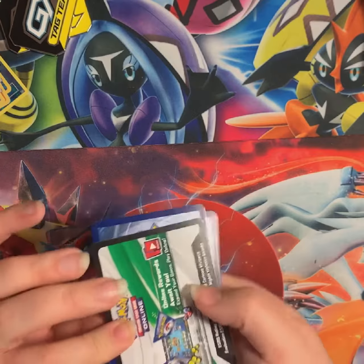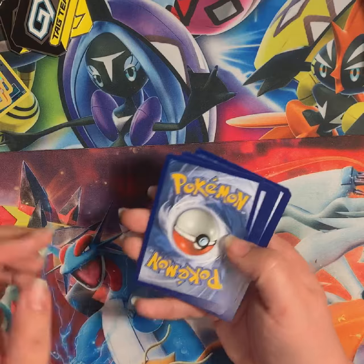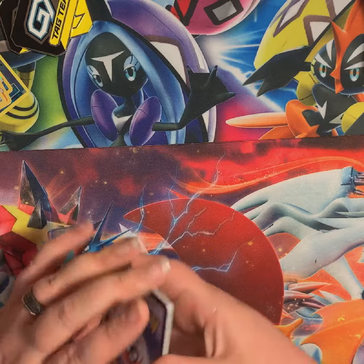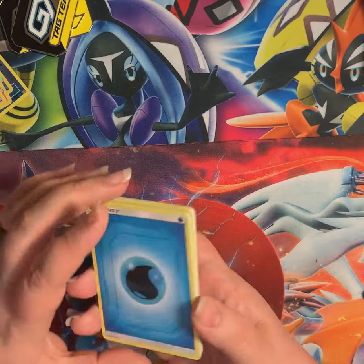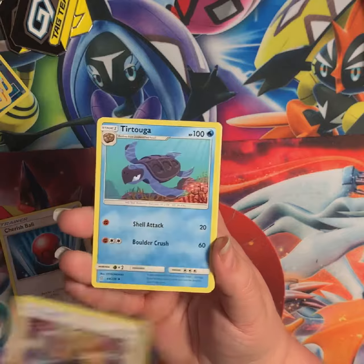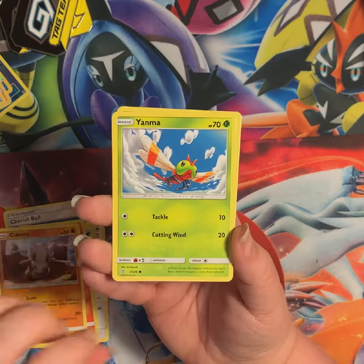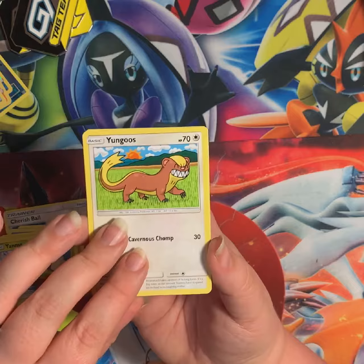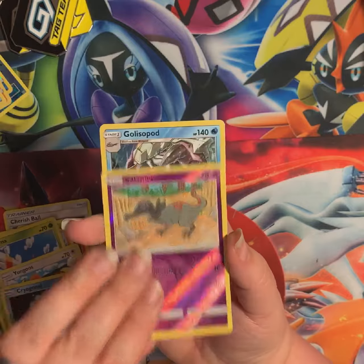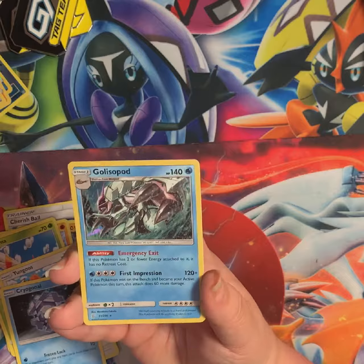One more chance for greatness. I don't even know what I'd like to pull out of this set — they've released so much stuff lately I can't keep track. Cherish Ball, Tauros, Tortuga, Litwick, Cubone, Yanma, little baby Jirachi, Snowflake, Salandit, and Golisopod. I'll take it — that's cool.